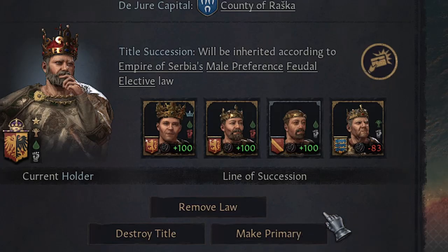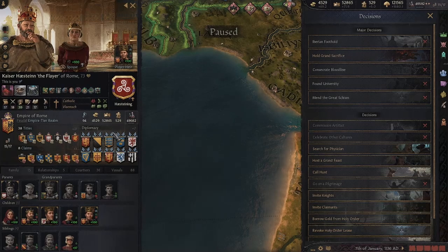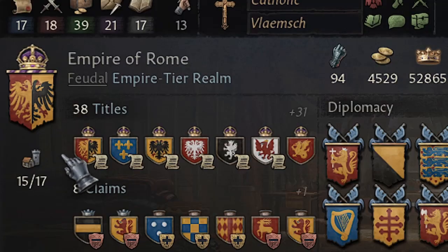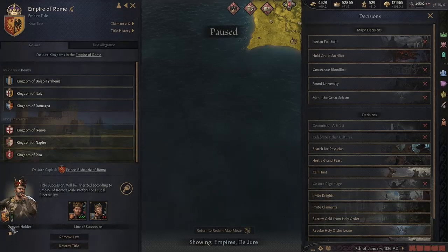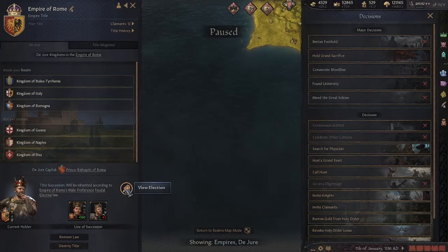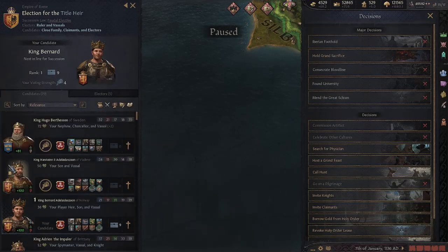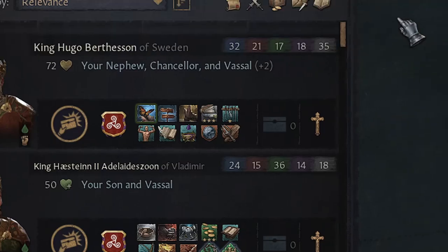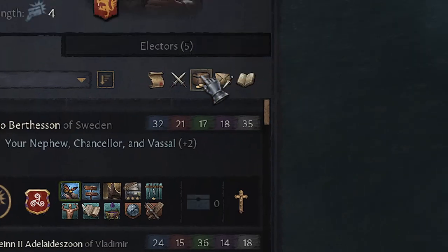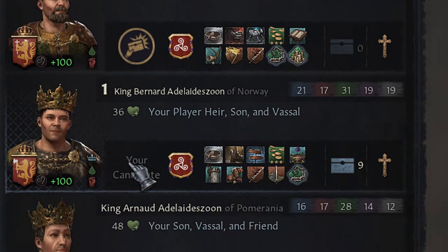Second, you make the title your primary title. And now you go to your primary title, you click it, and then you will see this icon after you enact the special law. And here you will have an election. We are going to sort by Stewardship, and this is our candidate here — we already vote for him, and he is in place number one.